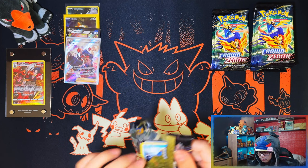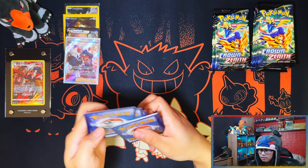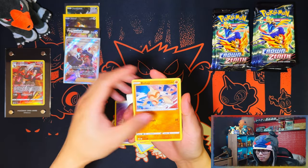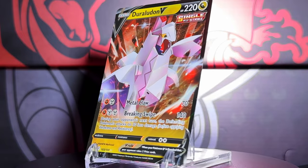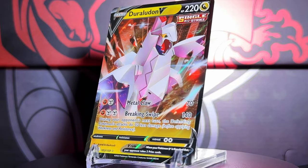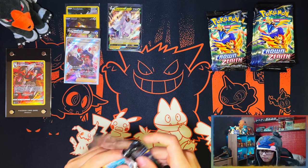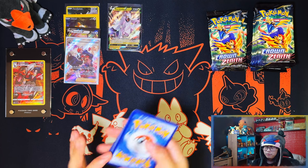So not bad for our first collection box — we've got a Full Art, a V, and two Galarian Galleries, three of which I need, one is a double. Not too bad. Will this one hold up? I doubt it will. Double Toy Meow, Young Goose, and a Duraludon V — that's a double too. Second pack in — first pack magic from this box as well. We've got a V, but still a Full Art — so four out of four in the first box.